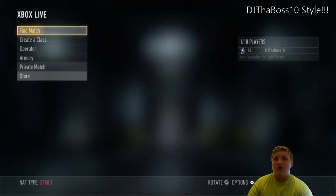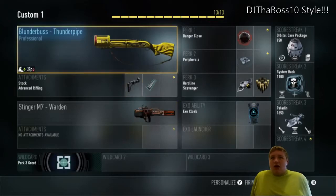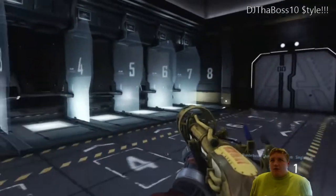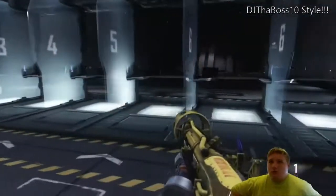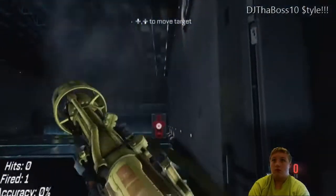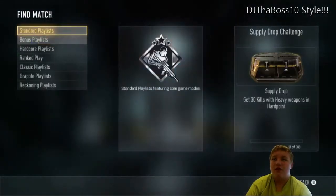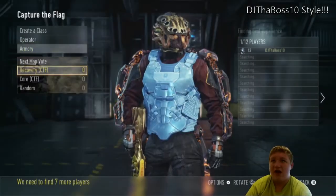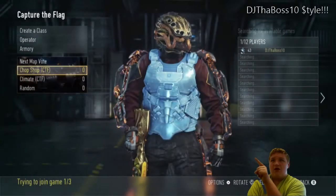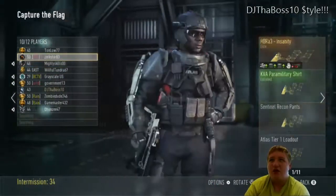Alright, so we are in the Call of Duty Advanced Warfare menu, and I got the Blunderbuss Thunderpipe. Let's test this baby out. Holy shit, that's a really good gun. So this is my guy, Call of Duty Advanced Warfare, way edited. As you can see, he has the X-Ray Outlet, the Helmet, Backdraft XO, Pants, and the Atlas 1 Tier T-Shirt.